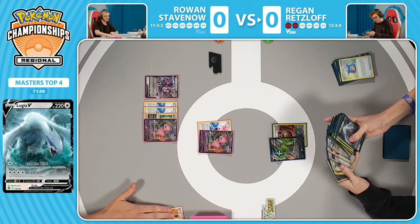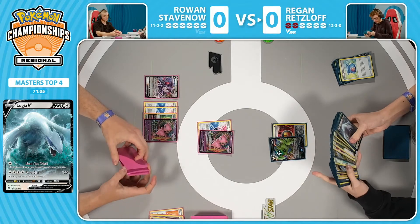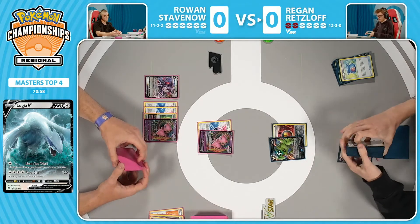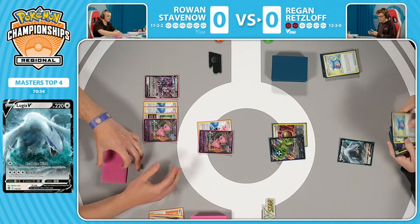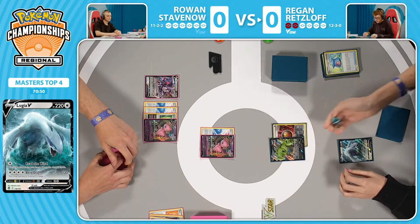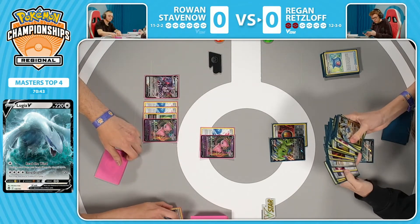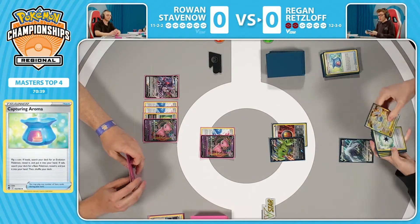If there's any place you really don't want to make a mistake, it's top eight. And usually this would be such a big advantage in this matchup, but the fact that Regan essentially started to turn off could mean that if Rowan is able to pull together some knockouts quickly and keep pace, the prize penalty may not matter. I think the two prize penalty just kind of balances out the fact that Regan did not get a Lugia turn one — it essentially gives him back a turn — as we see another Capturing Aroma grabbing the Lugia V-Star.